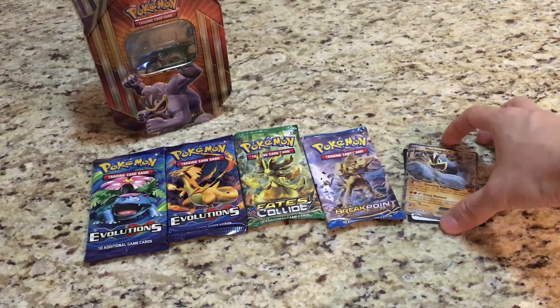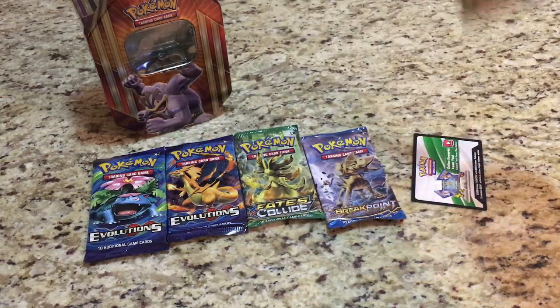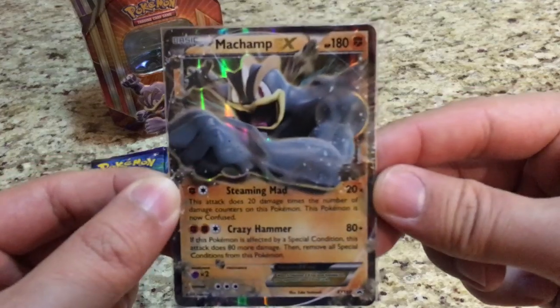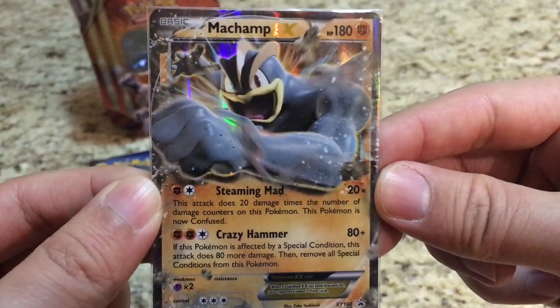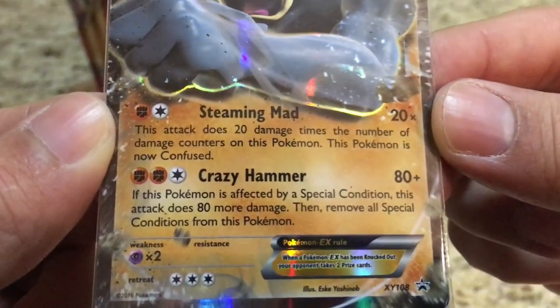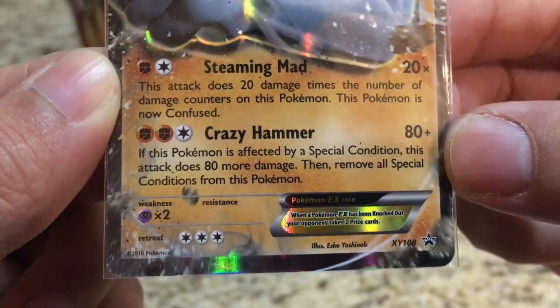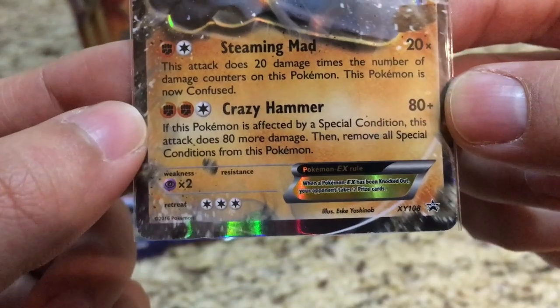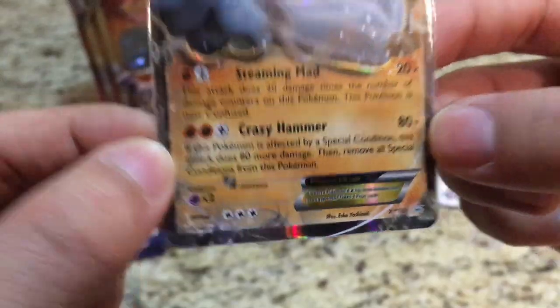Alright, so this is everything that you get in the box: four booster packs — two Evolutions, a Fates Collide, and a Breakpoint — and you get the promo card. Pretty cool card there. It has Steaming Mad and Crazy Hammer: 80 damage, plus if this Pokemon is affected by a special condition, this attack does 80 more damage. Wow, really cool!